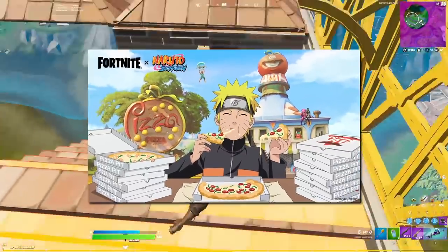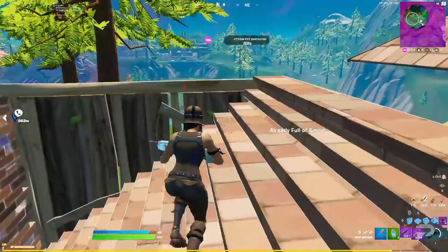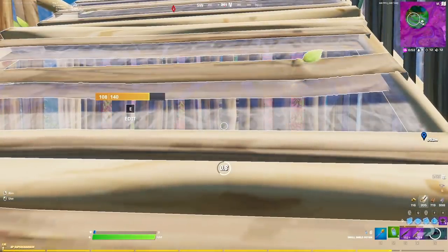So first and foremost, Naruto items are out today. Not only is Naruto himself a skin, but he'll be joined on the island by Sasuke, Sakura, and Hatake. All of these items are now available in the item shop.